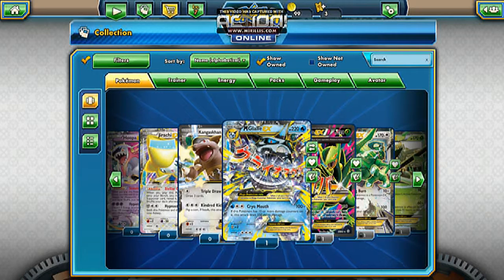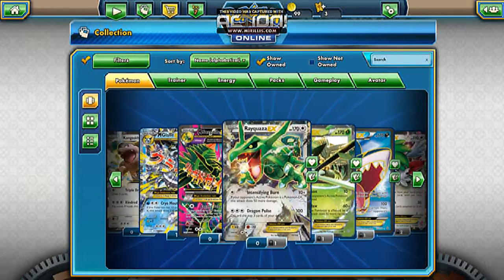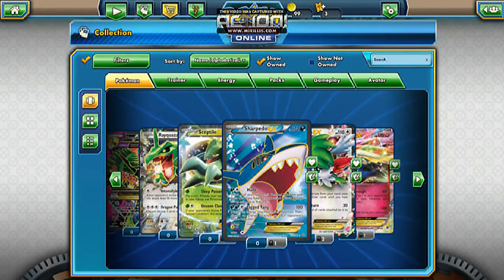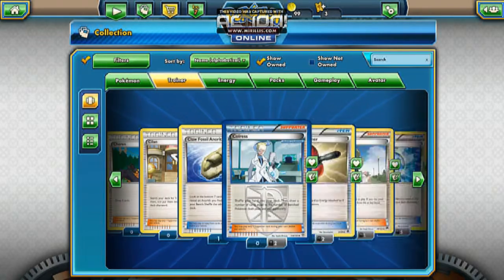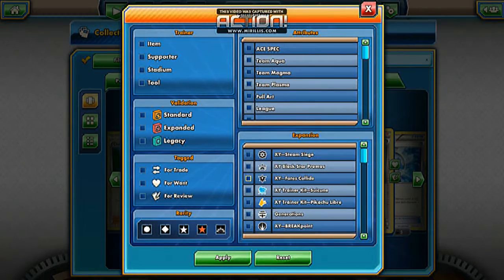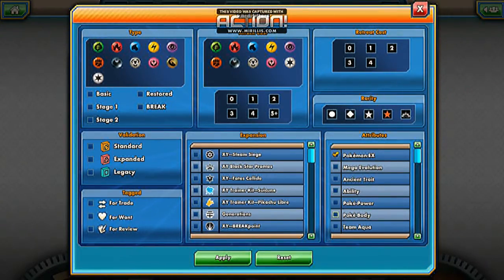A Mega Glalie EX full art, a Mega Sceptile EX which is probably my first ever Mega, which is very ironic since my name is IVY101Trico. A Sceptile EX, Sharpedo EX full art, Shaman EX, and Excadrill EX full art. As you can see, I have tons of full arts now and I'm ready to get myself going. I really love full arts.